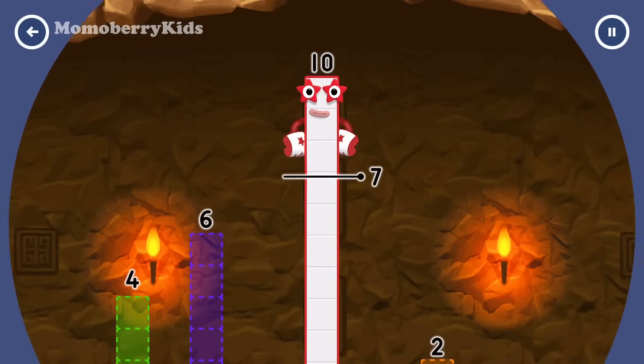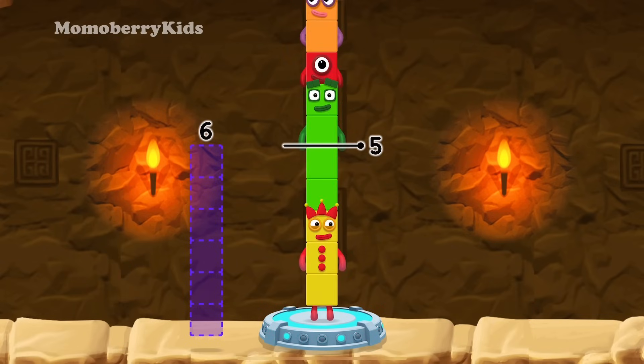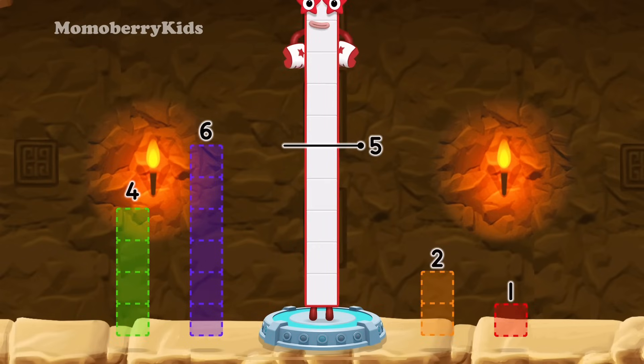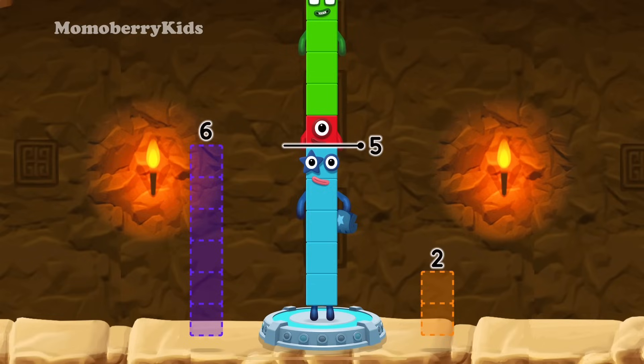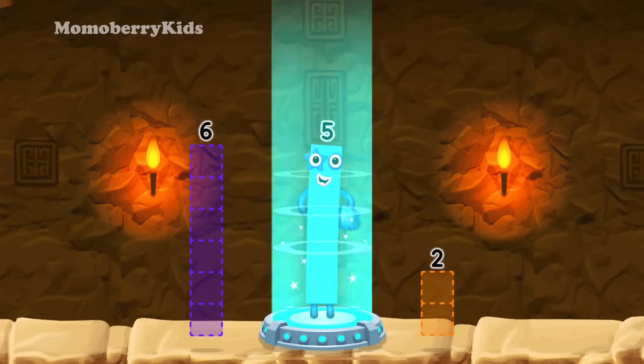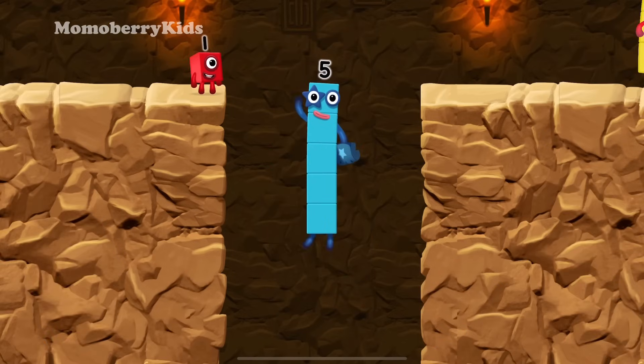Take number blocks away from 10 to leave 5. Two, one, four — hmm, that doesn't seem right, keep trying! Four, one — you've solved it! Ten minus four minus one equals five. Hey! Five! Yes, you got it!